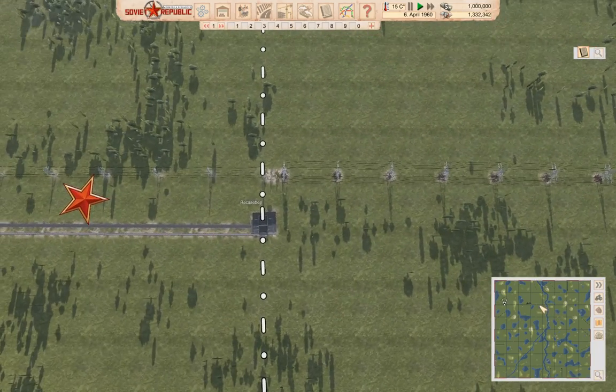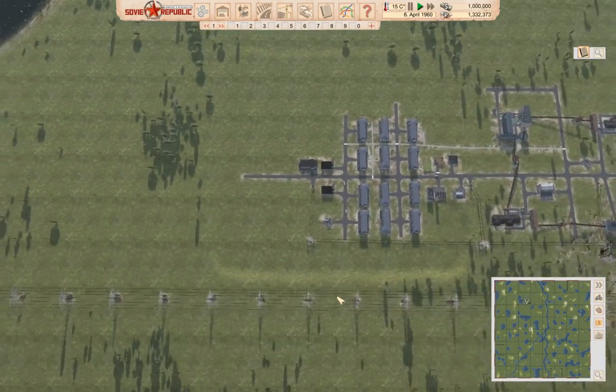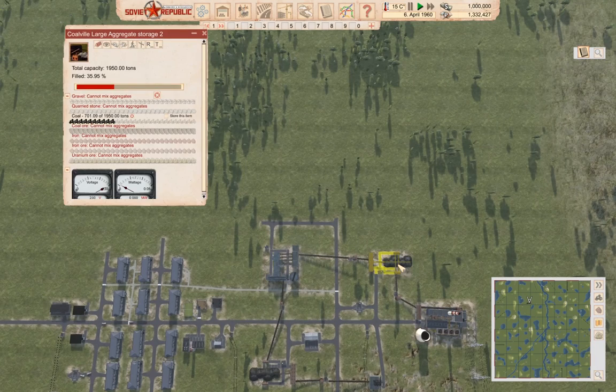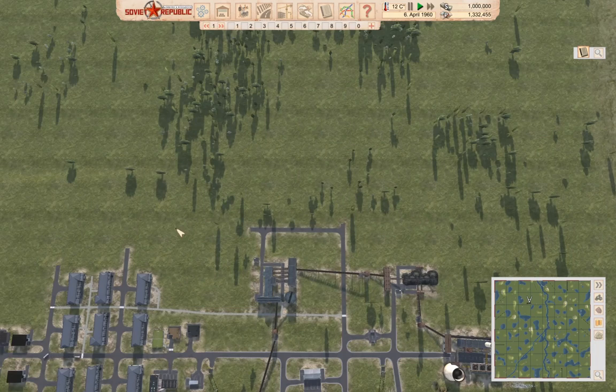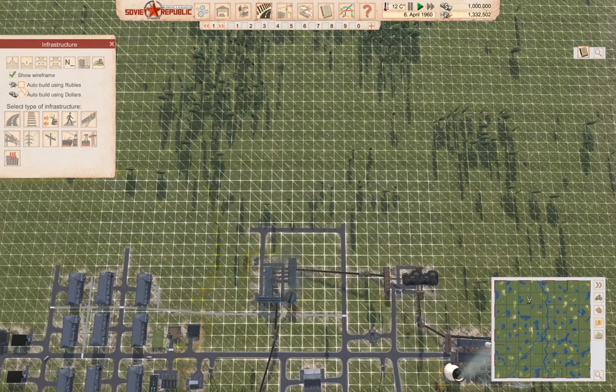Now I need to go back over here to our aggregate storage. I want to do a wireframe and turn off auto building for the moment. I want to level the terrain a bit.